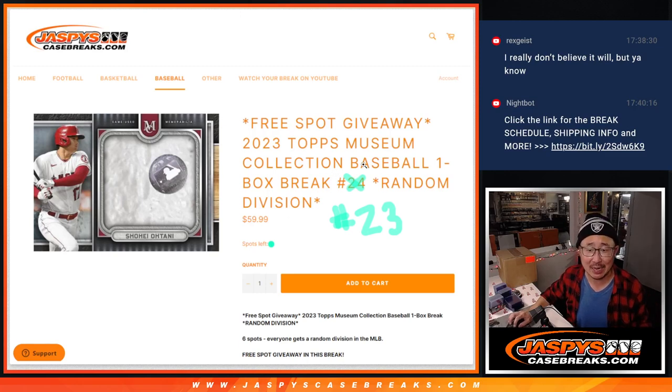Hi everyone, Joe for Jaspi's CaseBreaks.com coming at you with a one box break from a fresh case of 2023 Topps Museum Collection Baseball. This is random division break number 23 — it looks like a Z but it's not, it's a two. Break 23, not Z3. With a free spot giveaway.